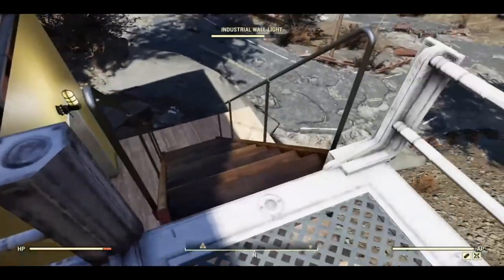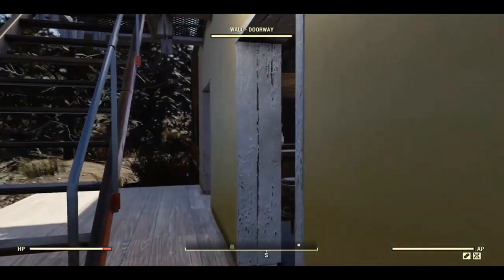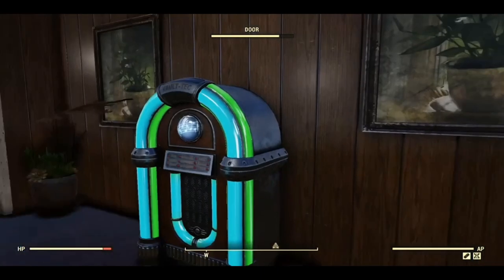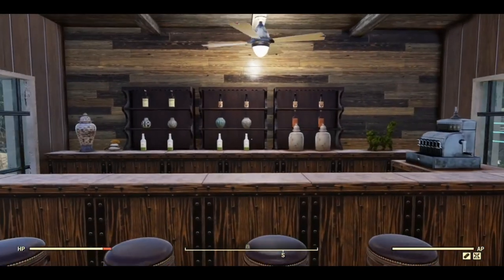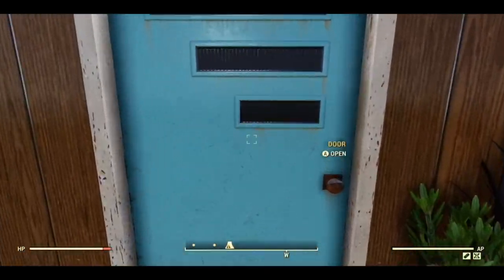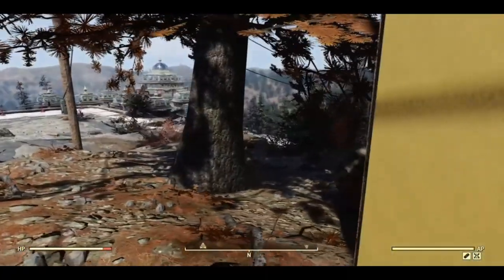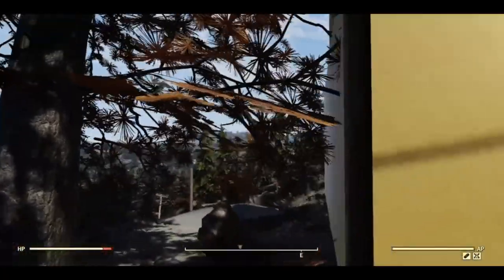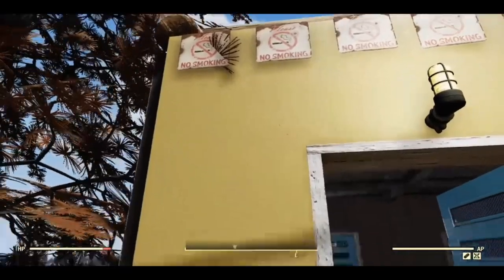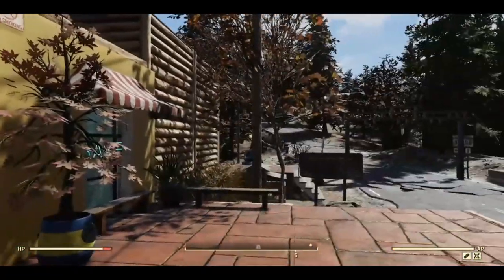I was completely maxed out on budget, I cannot put another thing down. I would love to be able to add more clutter, more decoration. Please ignore the tree coming through there. I do feel that with trees that we can't bulldoze, if they hit a wall it should just kind of remove part of the tree — that would be useful.